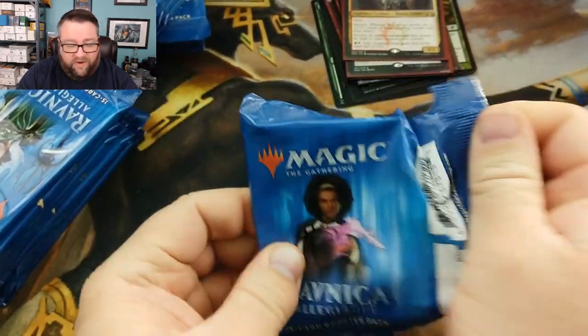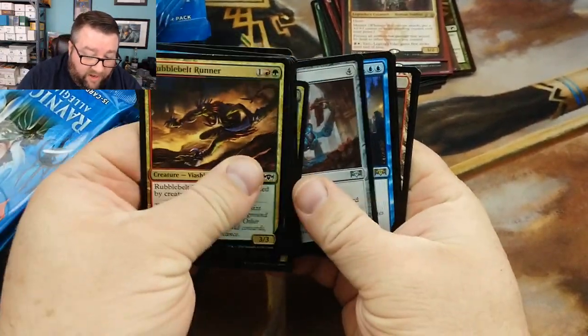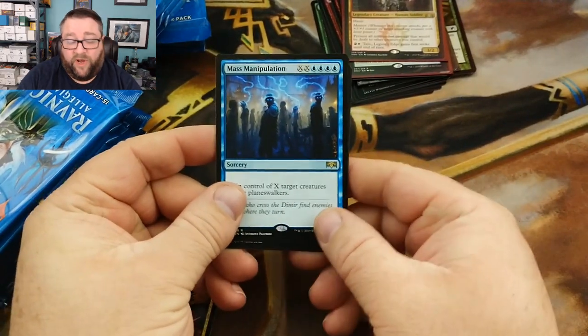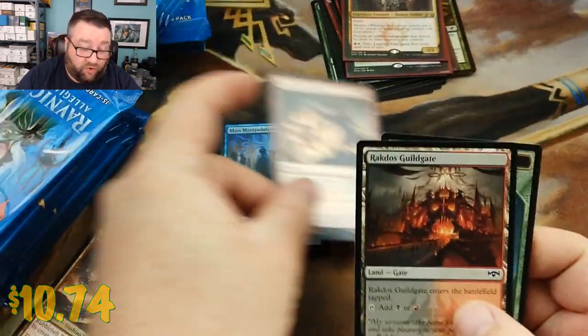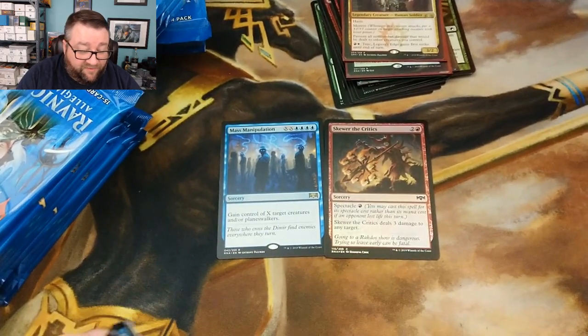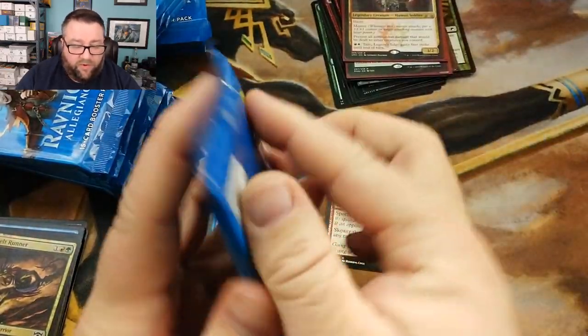We're already kind of going along and we're not even into the packs yet, so we're going to go ahead and try to fly through this. Let's just go ahead and skip to the nitty-gritty. Our rare is a Mass Manipulation — we played this in Two-Headed Giant over the weekend, so good! Oh, and a foil Skewer to Critics — that is nice, that is very nice.